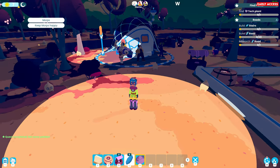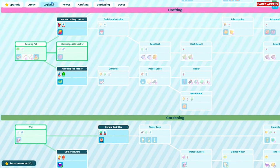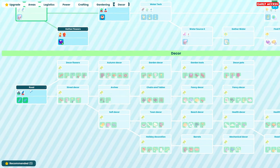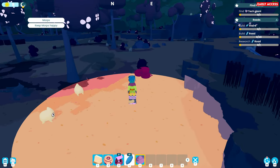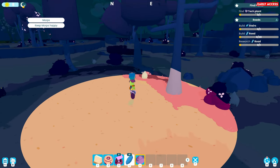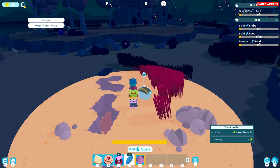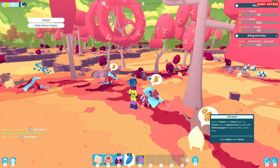Roads - build stairs, build road, research road. So roads - logistics. Roads down here: 20 pebbles and 20 electrons. I've got my electrons. Now I need to find one of these tech plants. I'm just wondering, are they going to be visible to me? I can see all these morphs just popping in and out. Is this it? No, that's a ripe flower. Can't collect yet. A little chest - there's some coins in it. This is a tech plant!